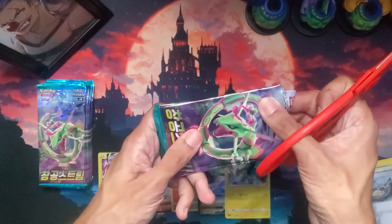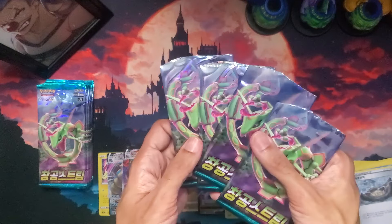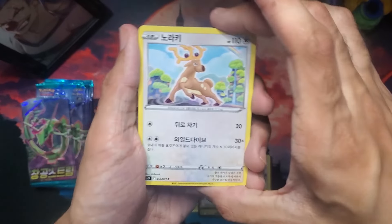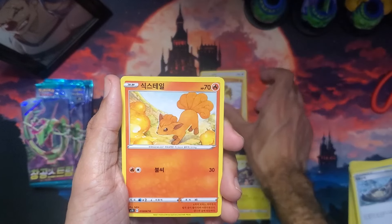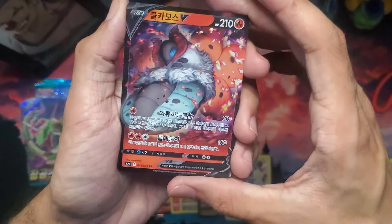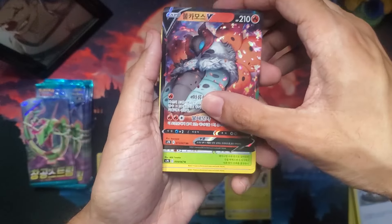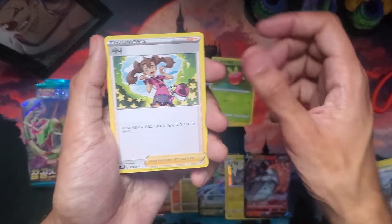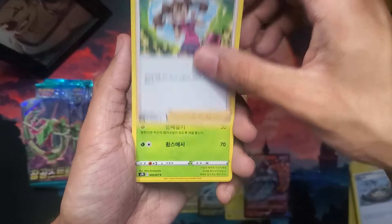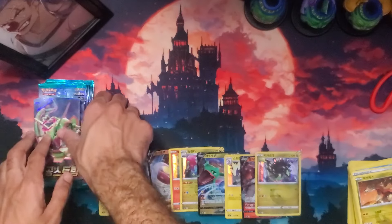I cut it weirdly — let me cut again. I just realized I was cutting a fourth one by accident. Sandslash full art okay. Volcarona V — nice and shiny. I like looking at how these companies distribute their holographic patterns. I like to see where they put the details because it's like, that's a good place to put them — smart. That's just my personal thing, I guess.